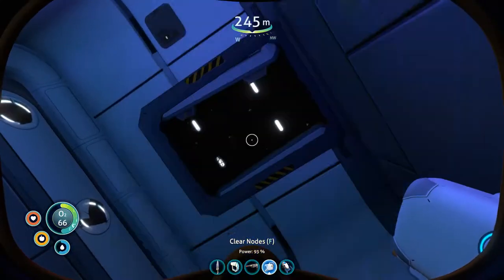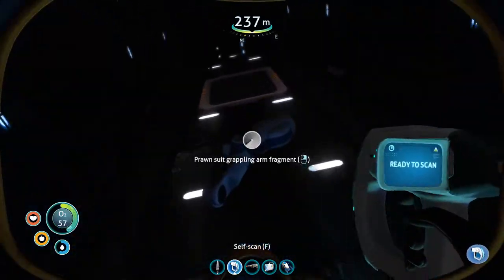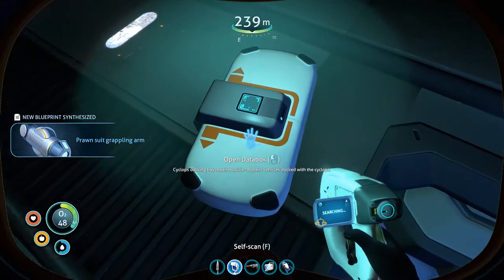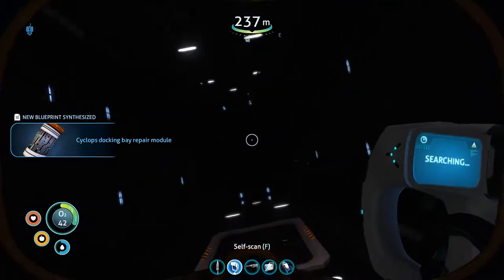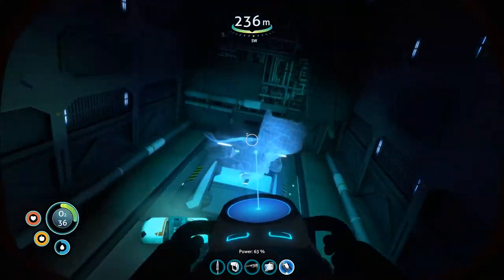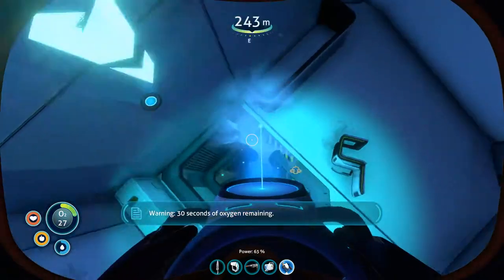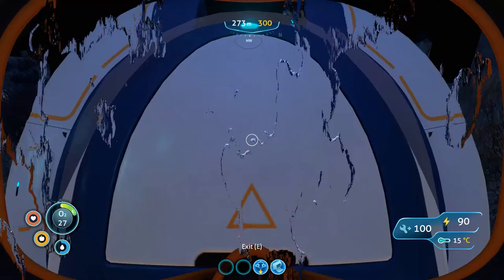So we can't go out that door — that's fine. There is a path this way. Stick this guy here — oh, I see something I super want! Lovely grappling arm! And we also have this guy which is the Cyclops dock bay repair module. So when we dock — whether it's the sea moth or the prawn suit — in the Cyclops, it'll repair it for us. I don't see anything else of note in here.